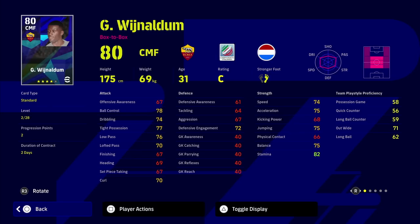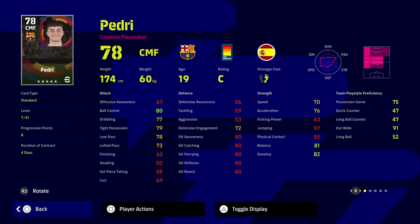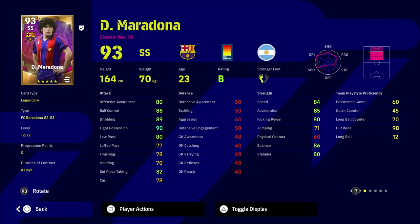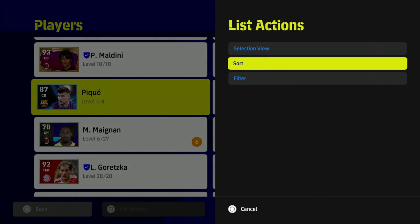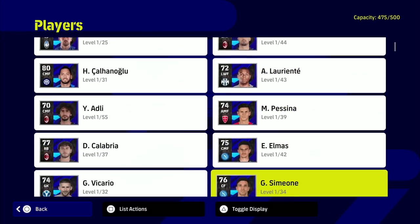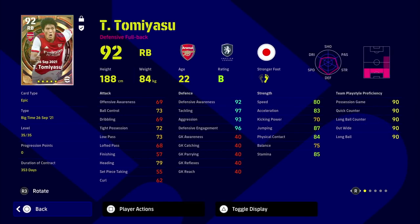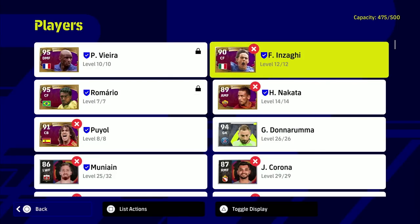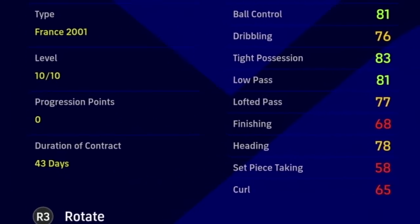Wijnaldum has only got two days left on his contract, meaning I signed him two days after the rest who are out of contract. Pedri would have been signed four days later - exactly 361 days ago I signed Pedri and Maradona, whether from opening packs, a free legend, or whatever. Now, the contract duration is real-life days - it's not matches, it's not done on a match-to-match basis like FIFA used to do it. If you play 50 games with Patrick Vieira, it only counts as one day on his contract.